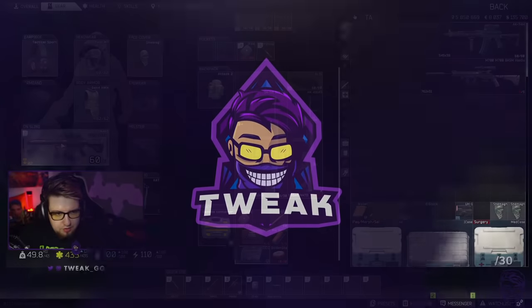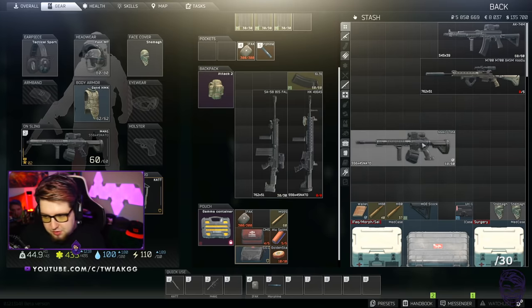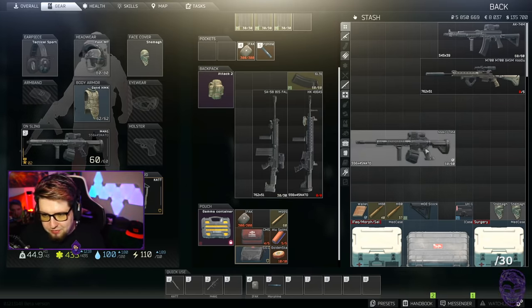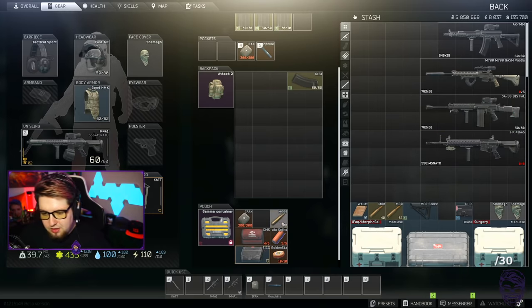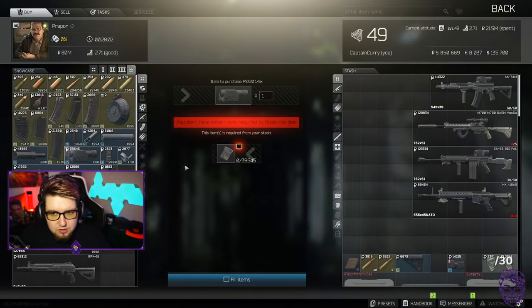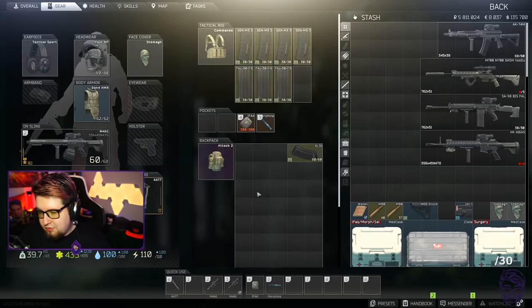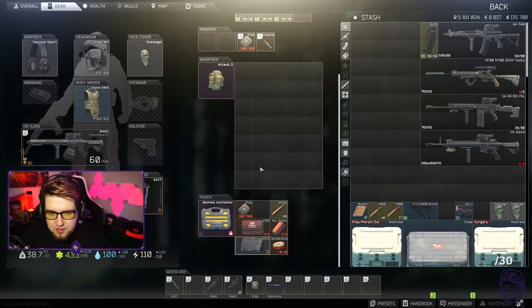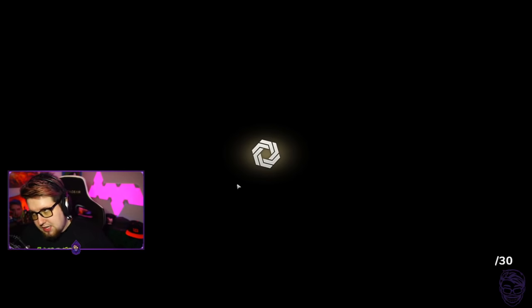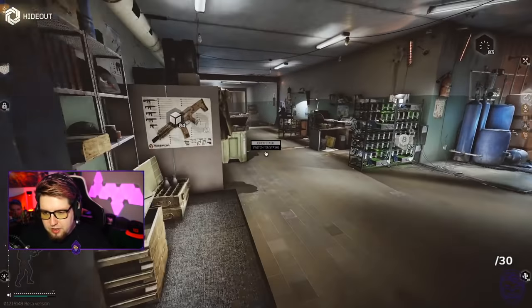Now, what are the guns I'm going to be talking about today? We have the meta M4, and we also have another M4 - I'll explain why there's two different variants in a minute. We also have the SA-58 and the HK-416. I've also got my sniper rifle and my AK-74M build. So let's get into the firing range. I'll give you guys a quick look at these guns and then show you the parts you need to build them.